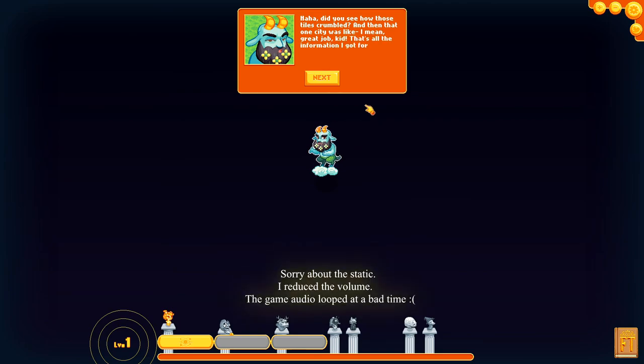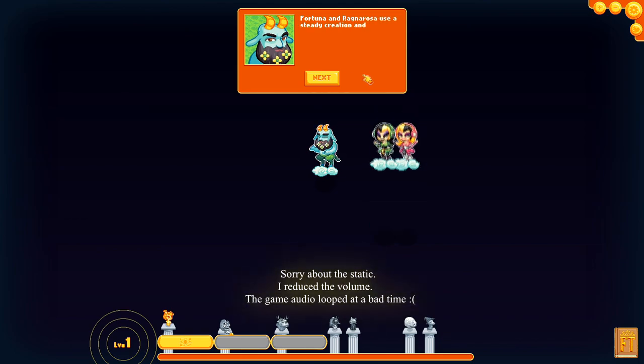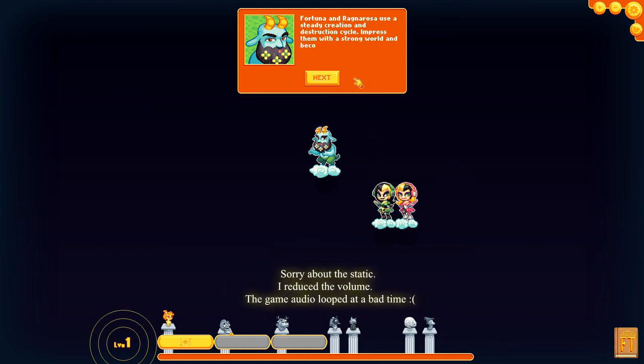Did you see how those tiles scrambled? That one city was just gone. Great job, kid — that's all the information I've got for you. It's time you start building on your own. If you ever want to know more about the fates, their powers, or how things are unfolding, click the book icon in the bottom right corner. From now on you'll be working with other Gaia Fates — allow me to introduce Fortuna and Ragnarossa.